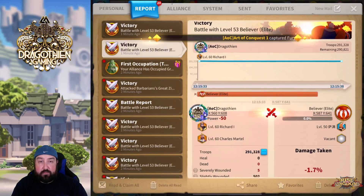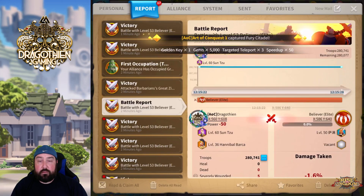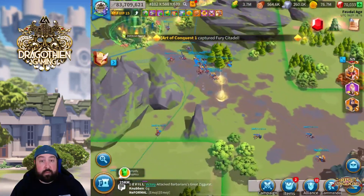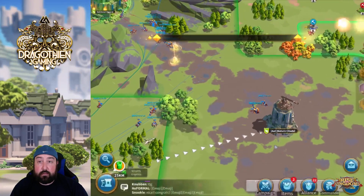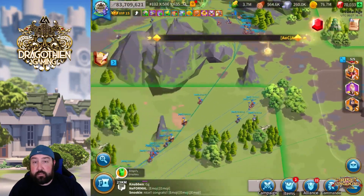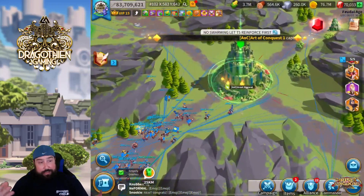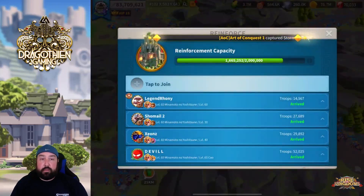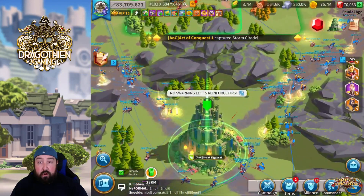There were some buffs from the Ziggurat, but the actual taking of it — the rally was topped off pretty much the whole time. So we didn't really have any point where we were really low on taking the Ziggurat. This is me just pulling all my troops back because now it's time to share the love and let the other alliances tap on the Ziggurat so they can get their achievement awards on the Twilight Chronicles.